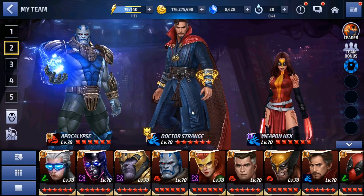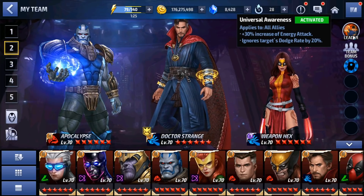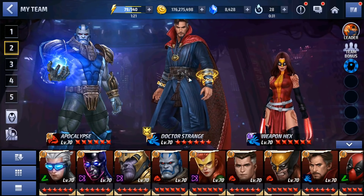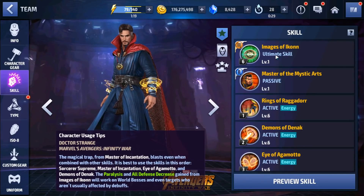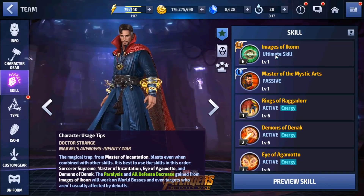If there isn't, you're gonna see it today and it is really insane. Having Dr. Strange especially for his leadership - that 30% increase of energy attack is gonna buff up Apocalypse tremendously. We're gonna use Dr. Strange tier 3 to get this crazy all defense down that starts off at 60%, which means once you apply Weapon Hex's all defense down, you do two hits and you've got the hundred percent all defense down. This is a genius method.